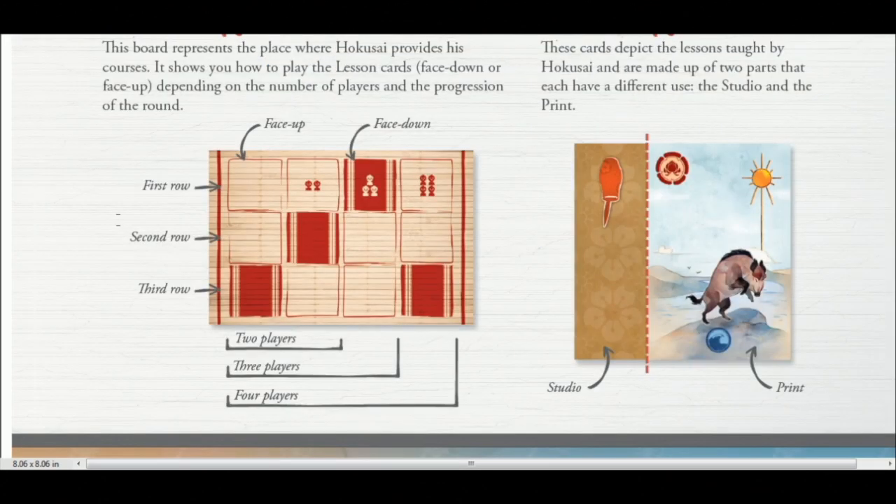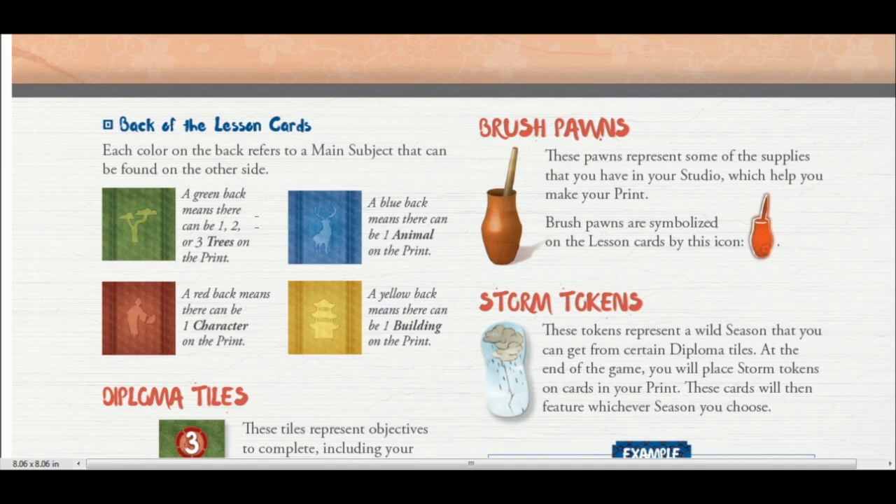How the game works is there's this really cool bamboo mat that gets put out in front of everybody — and it's actually made of bamboo, one of the coolest components. As rounds go on, cards are put on this bamboo mat. In these dark red spots, cards are placed face down, so you won't know exactly what you're getting, but it goes through a little bit of a bidding mechanism. Even though cards are face down, you still have an idea of what's behind them. For example, if it looks like this, there'll be trees, characters, buildings, and animals. So you have an idea, but you don't know exactly which one's behind it.